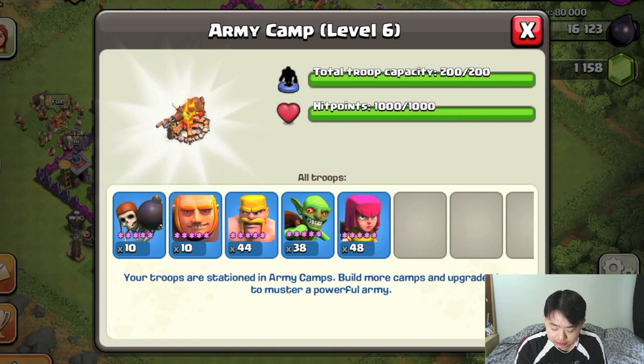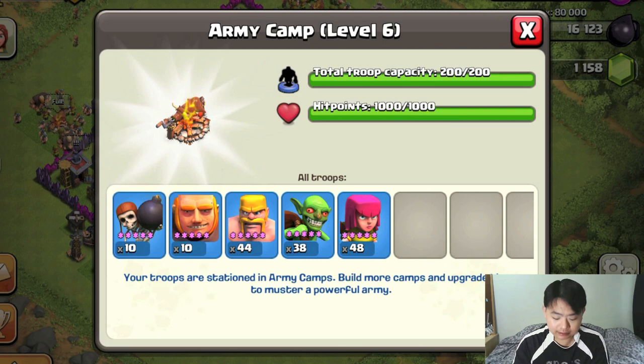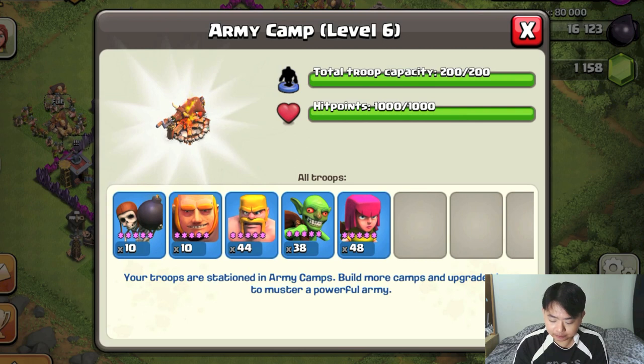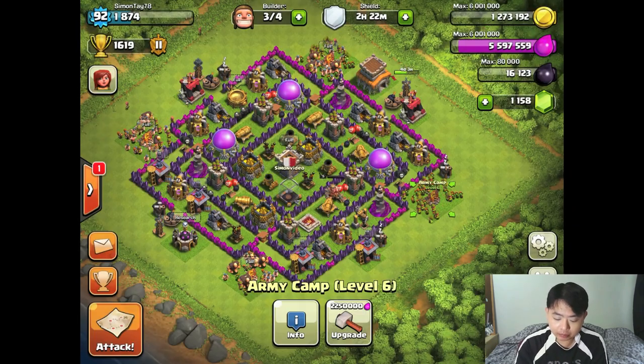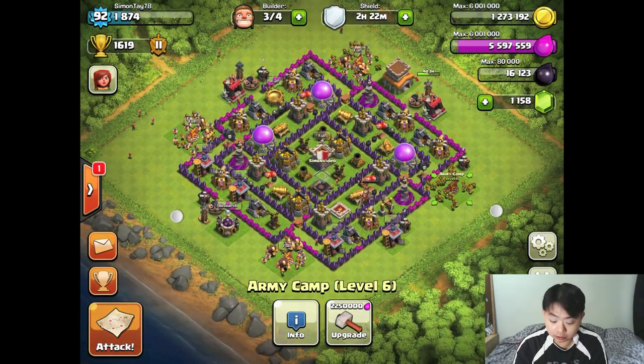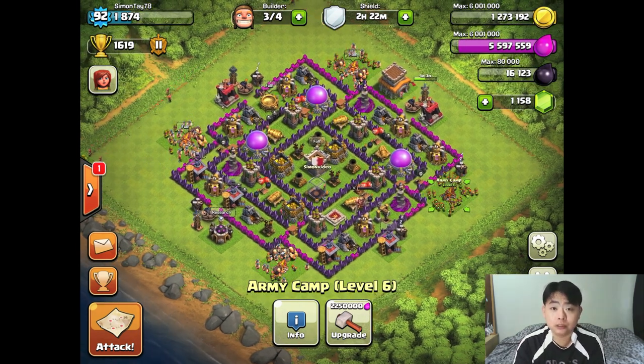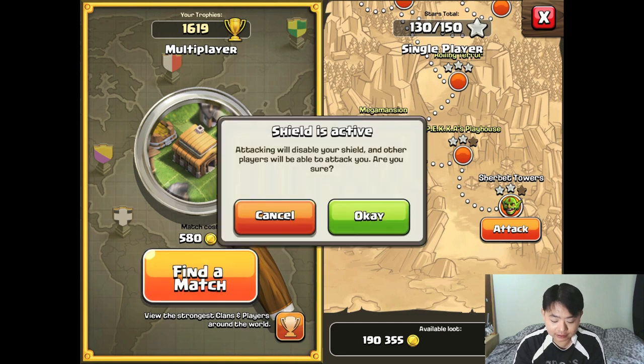In my army camp, my usual setup is 38 goblins, 10 giants, 10 wall breakers for a 200 capacity army, and the rest is roughly equal amounts of barbarians and archers. You can use this as a template for attacking. Let me try to find a base to attack.